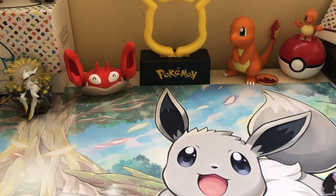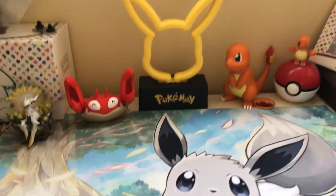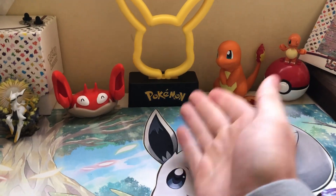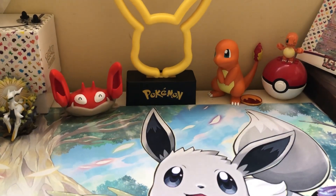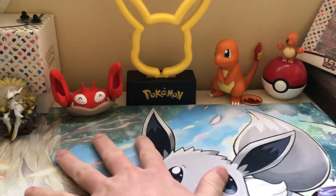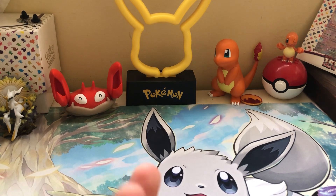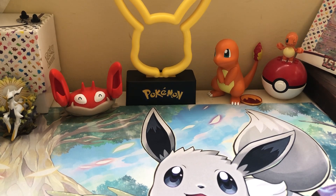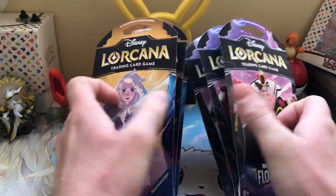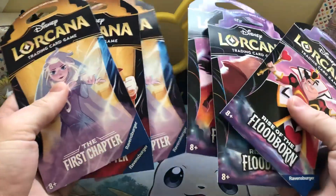Hey guys, it's Clay. You like the new background? You like the light? I like the light — it doesn't have batteries and it doesn't plug in. Besides the point, I'm a Pokemon channel. I open Pokemon cards, I love Pokemon stuff. I know most things about Pokemon that some people probably don't — Tropius has base 47 speed. Useless information. But today I wanted to do something a little different. I got Lorcana, Disney Lorcana cards. Let's see if the hype is real.